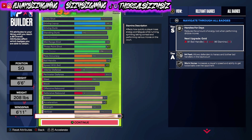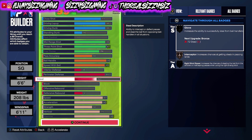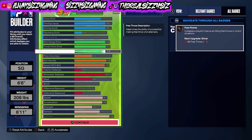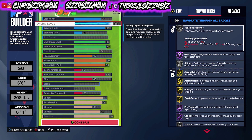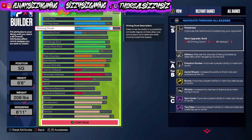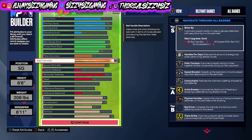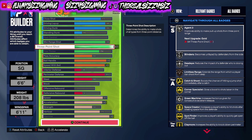After playing around with the MyPlayer builder, this is my finished product. It's a shooting guard at the height of 6'6", weighing 208, with a wingspan of 6'11". I used an NBA template — specifically Jaylen Brown — because I wanted a two-way player and his template was the best fit. From there I tweaked it tremendously based on how I'm looking to play, ultimately just looking to score and defend the perimeter.